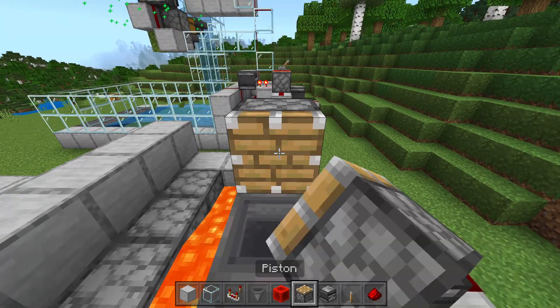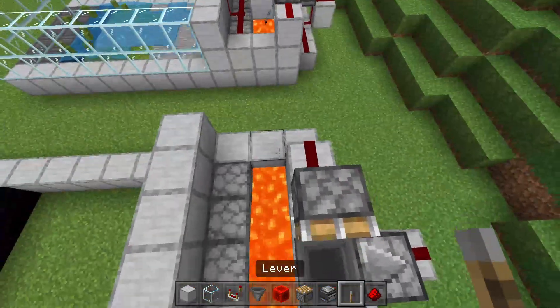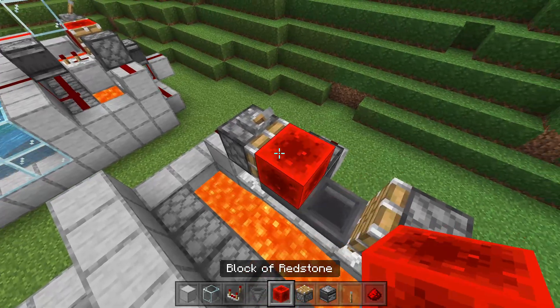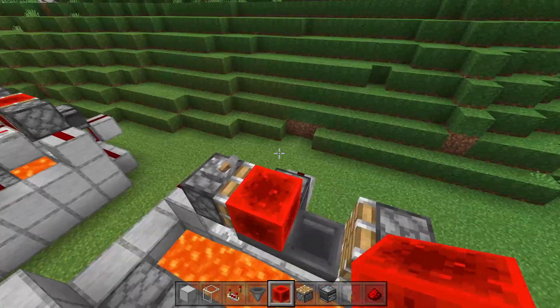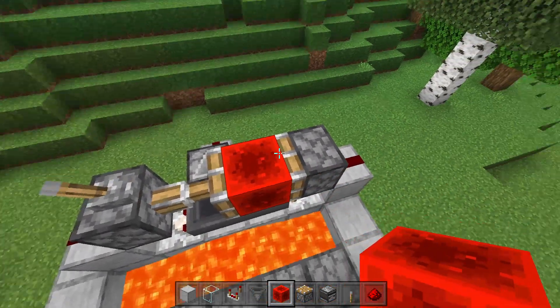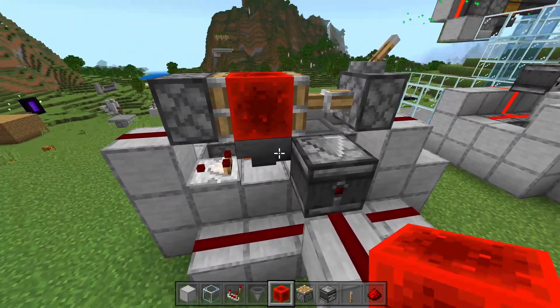Place down a piston right there and a piston right there. Go ahead and slap a lever on top of this piston and then place down a redstone block on top of this hopper with the lever. Go ahead and flick it and it is going to go across — this is how you start and stop the farm.